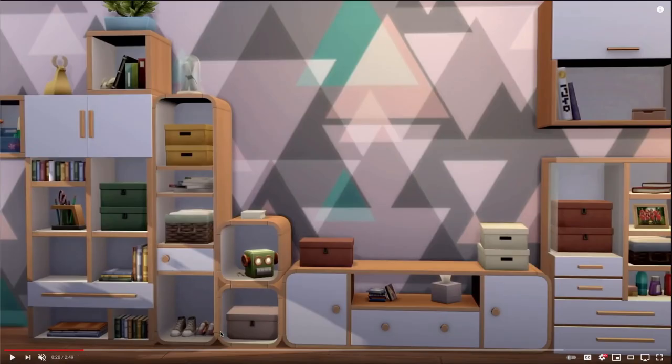It looks like all these different storage pieces... wait a second — is that separate shoes? Yes! I've been wanting separate shoes. They are very modern looking, and most of my builds are fantasy, but it's nice to have separate shoes. And we've got some bigger, flatter portfolio books over here — it does look like these are separate and we'll be able to put them inside the cabinet units, which I'm really loving.